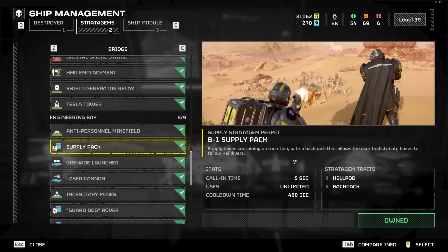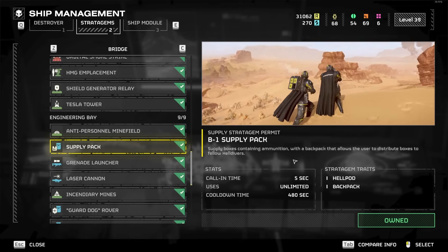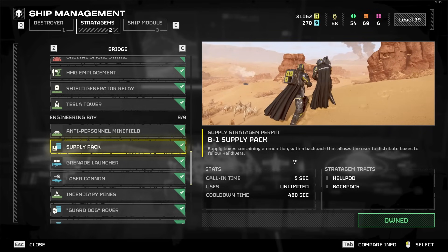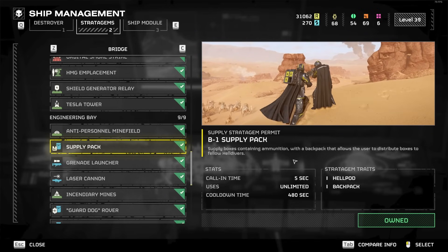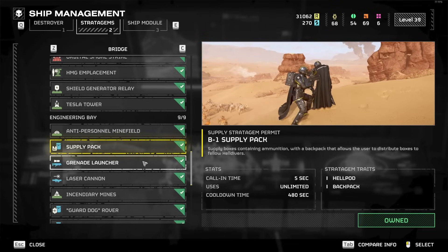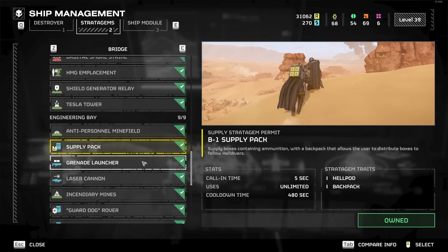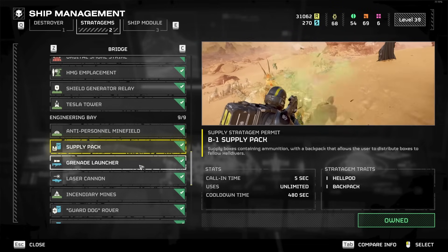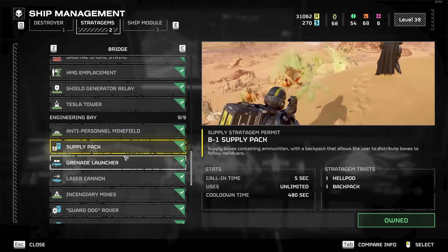Your late game backpack options are essentially Supply Pack, Shield Generator Pack, or Guard Dog. If you're really skilled and don't find yourself getting overwhelmed a lot, the Supply Pack lets you just keep killing and reloading — keep stimming, keep throwing grenades, never have to stop. If you use a normal resupply you can refill the backpack too, so you just go forever. It's very convenient and my personal favorite for backpacks. For Automatons the Shield Generator might be better since it protects you from random rockets, but for Terminids, Supply Pack is better if you have enough control to just keep firing and killing.